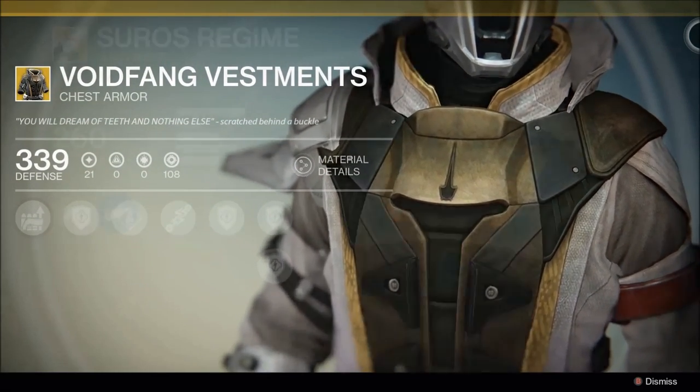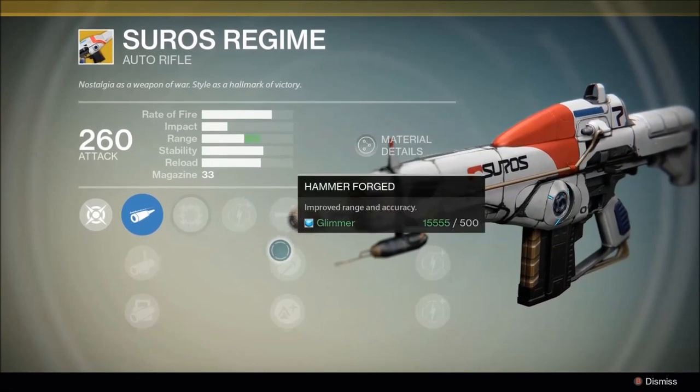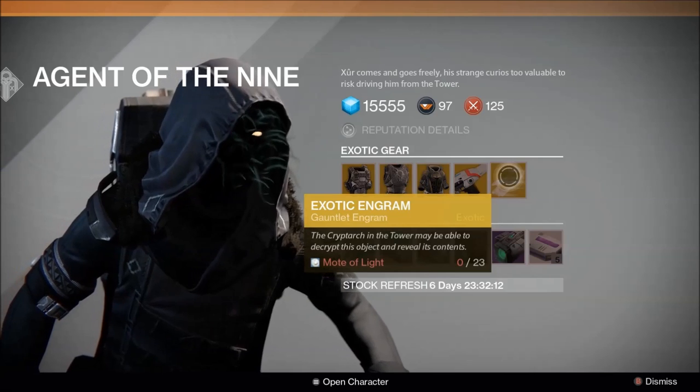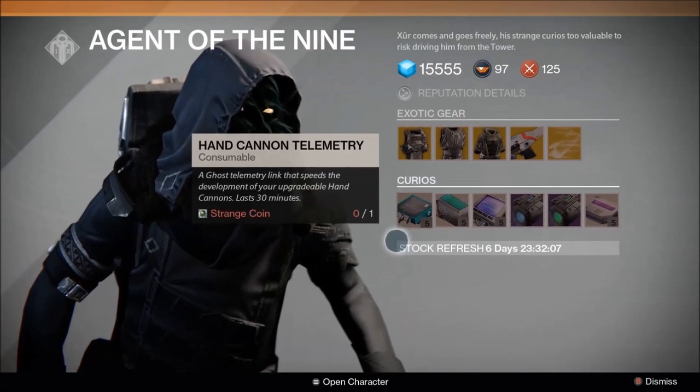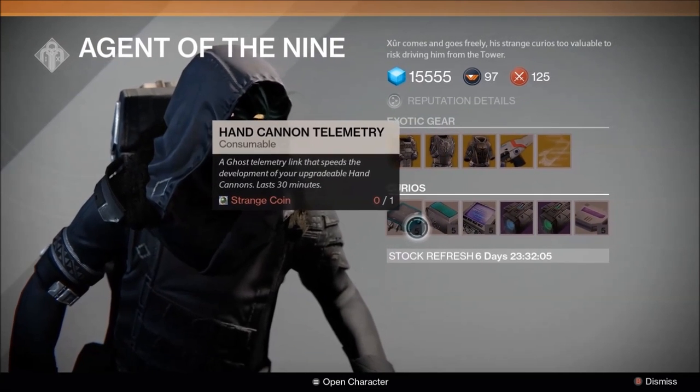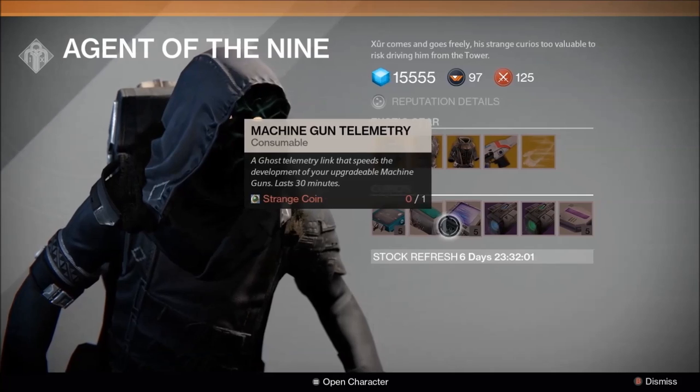He's also selling Suros Regime, an auto rifle for 23 strange coins. As always, there's an exotic engram available, this time for gauntlets. You can also buy telemetry for hand cannons, fusion rifles, and machine guns. The vehicle upgrade colors this week are green or blue, and those cost 23 coins.